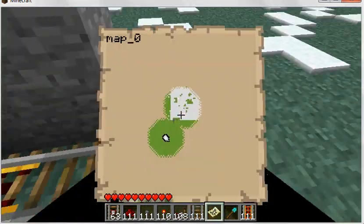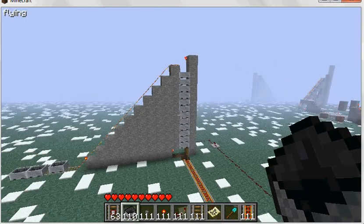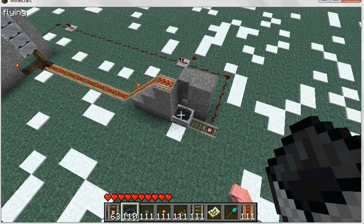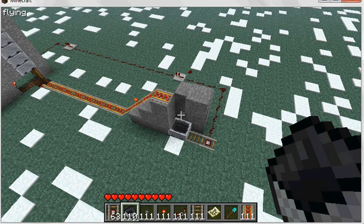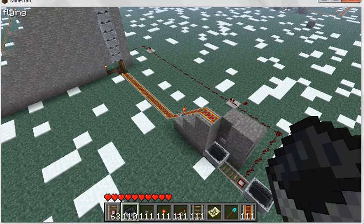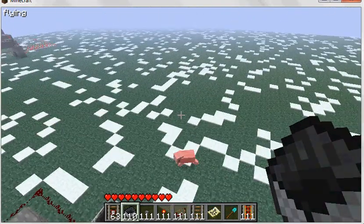I filled up the pez dispenser and a cart's there. Once you're in the cart and you press the button to launch yourself, the detector rails are there for a good reason so that another cart comes.